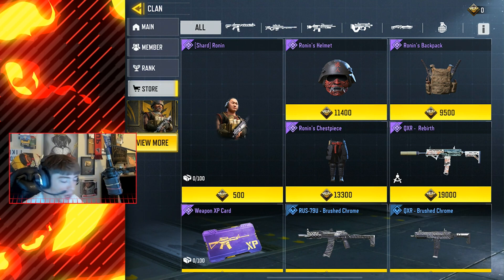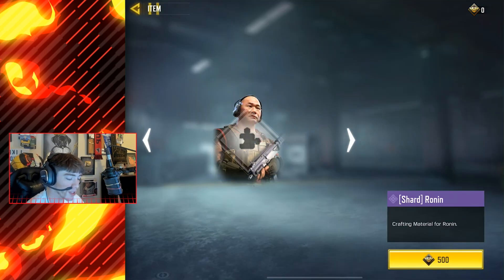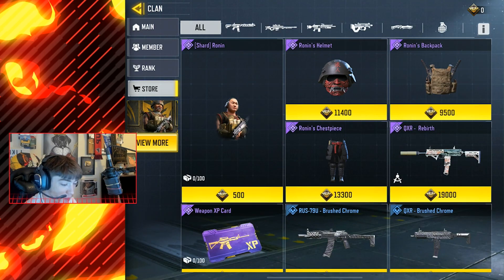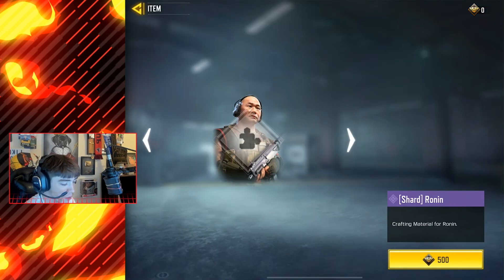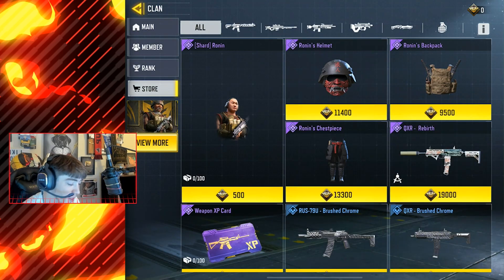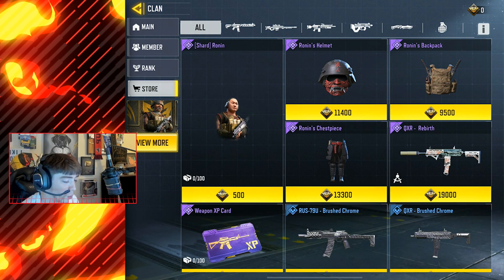The brand new Ronin skin is going to be available through clan wars — you guys can see right here. To unlock all the other pieces of the Ronin skin, this is kind of crazy — you have to unlock a shard of Ronin, and to unlock the actual Ronin skin you have to have 100 shards. It says here zero out of a hundred. One shard is 500 points, which I don't think is that hard to get, but you have to do this a hundred times — that's gonna be insane.